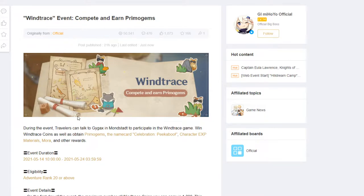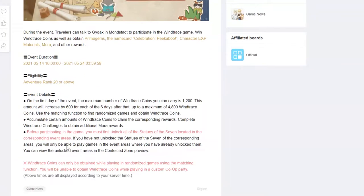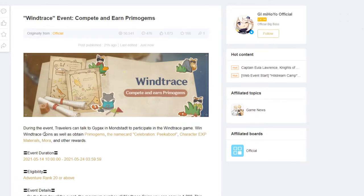This is basically just a way to get gems. Travelers can talk to Gajack — let's just call him Guy — and can participate in the Wind Trace game to win Wind Trace Coins, as well as obtain Primogems, a name card, character XP materials, Mora, and other rewards.